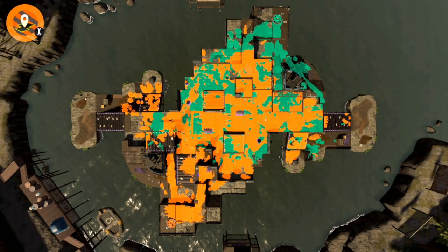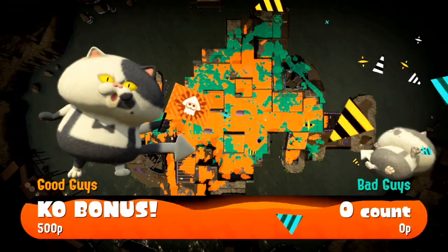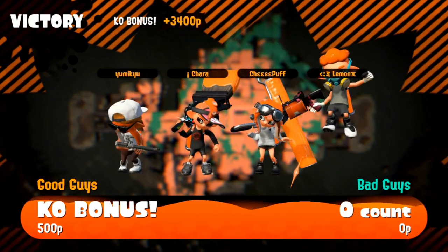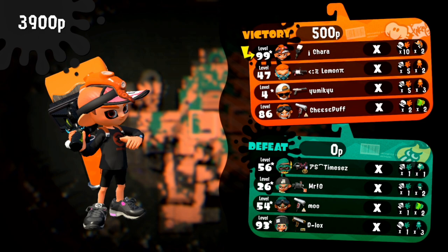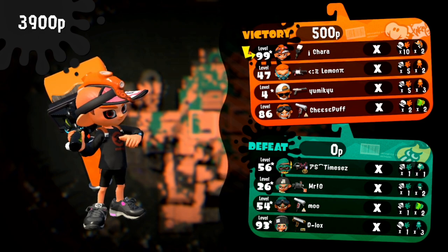Piranha Pit happens to be an excellent stage for the importance of changing your position. As you saw throughout the match, I had to rotate between many different approach options and angles to best help my team. Since I'm a short-range weapon, it's very important to be in the right place at the right time, so trying to be aware of where your opponents are coming from is a big help when playing this weapon.